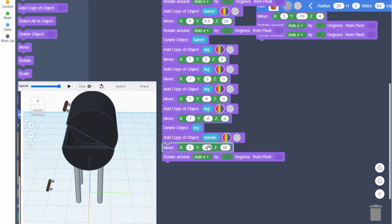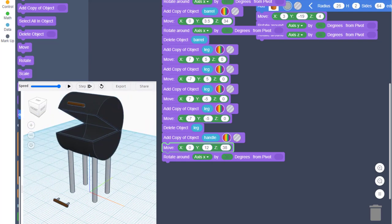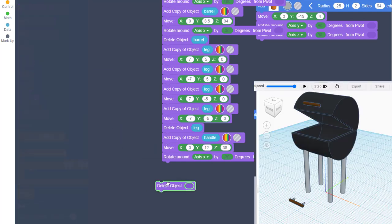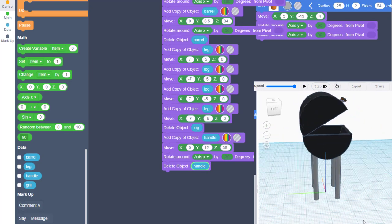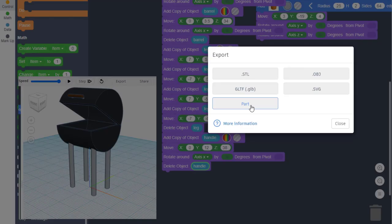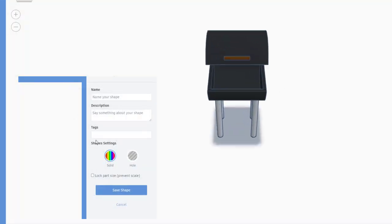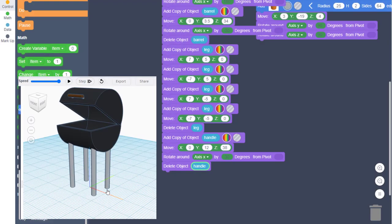Let's switch to Y=12, hit play, and boom — that is a pretty sweet grill. The last piece is to hit Delete Object and delete the handle, then reset and play. We have our own awesome grill. Remember to export it as a part — I'm going to call it "grill." You can add a description and tags. I never lock the part size so when I bring it into Tinkercad I can shrink or grow it as much as I want.